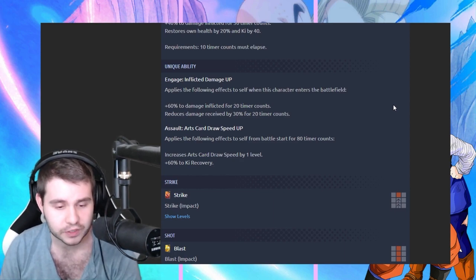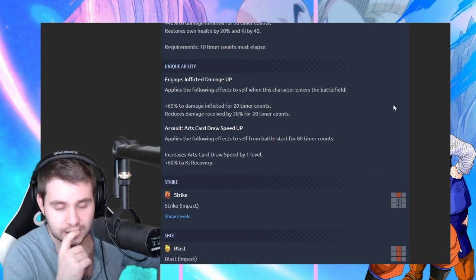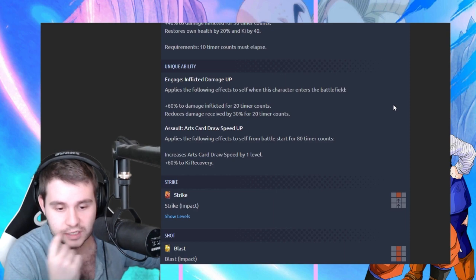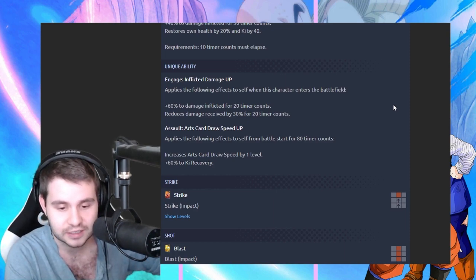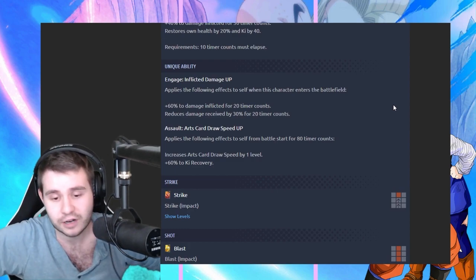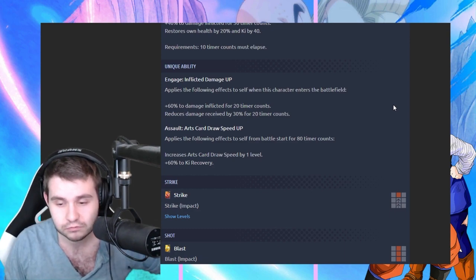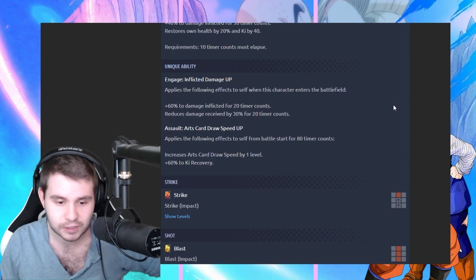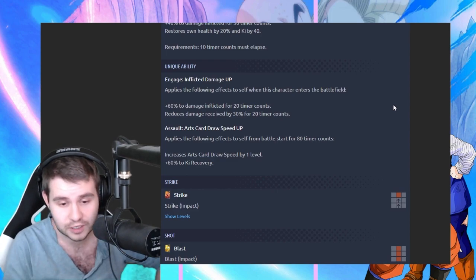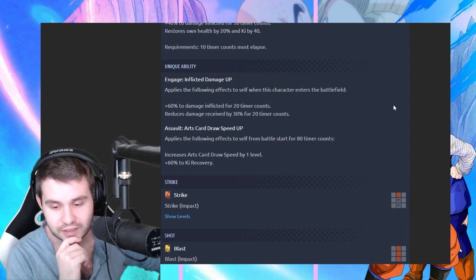And we got Arts Card draw speed up, Assault — applies the following effects to itself when the battle starts for 80 timer counts, increases draw speed by one level. It doesn't say anywhere that it can't be negated, so I'm just kind of scared that it can be cancelled, and in that case it can be just removed entirely and then it doesn't matter how many timer counts, it's gone.